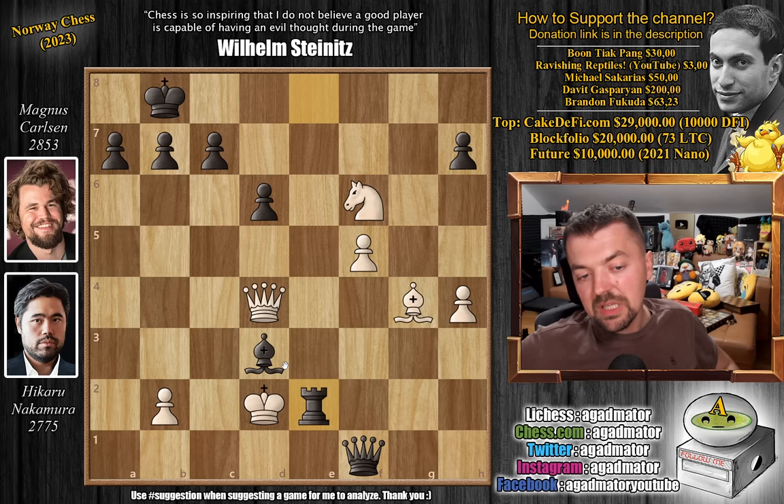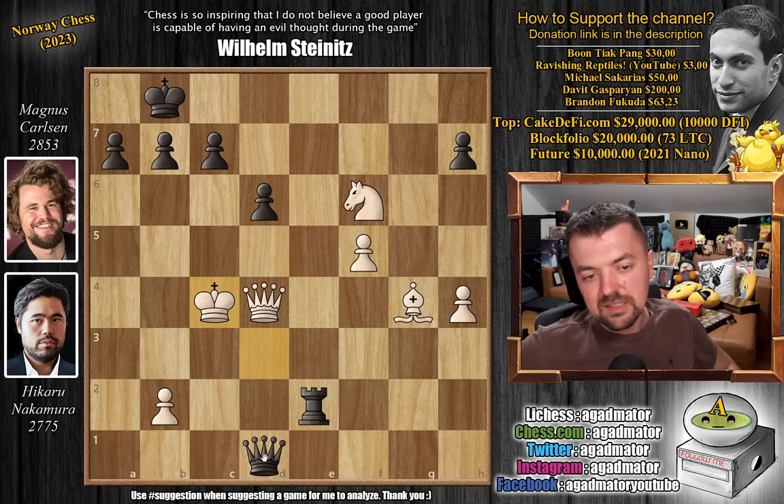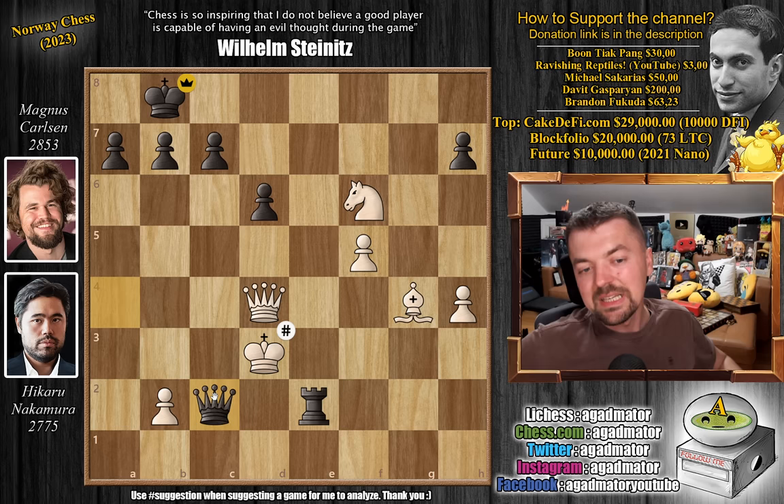You either get checkmated or accept the gift on d3. King captures, now comes Queen to d1 with check, and it doesn't matter what you do — King to c4 or Queen to c3 all runs into pretty much the same idea. You go Queen to a4 with check, attack the king. Once the king goes back, say King to d3, now Queen to c2 is checkmate. Pretty much any other square you go to, you either lose the queen, get checkmated, or both.